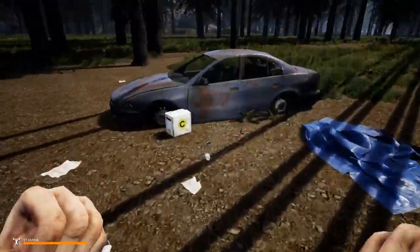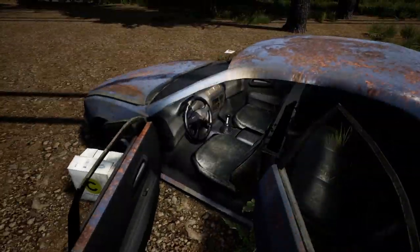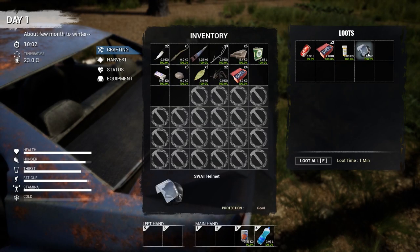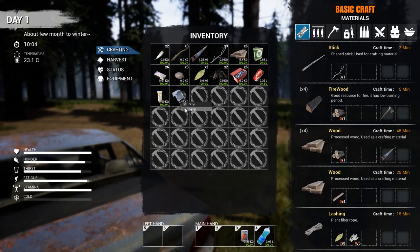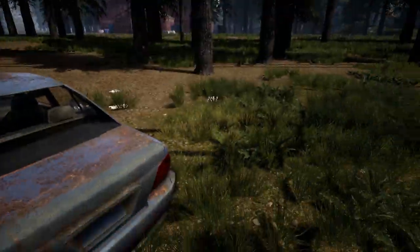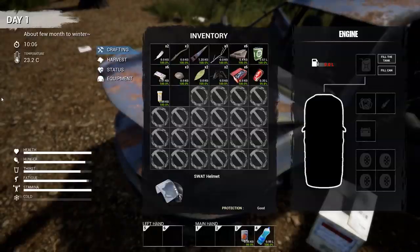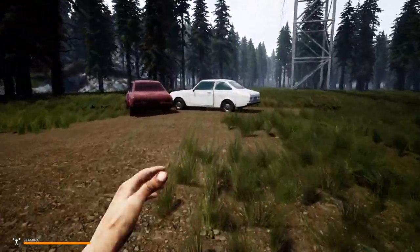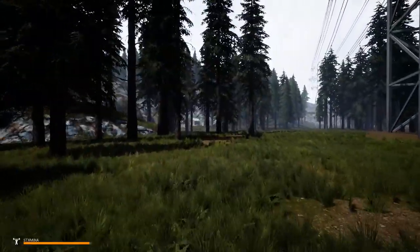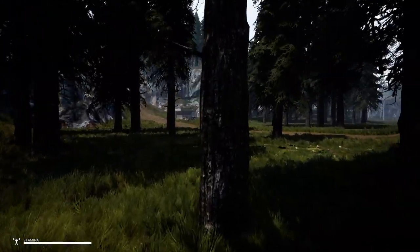These cars right here are just for decoration, but you can break them down with a sledgehammer and get materials. You can even fix up certain cars and drive them, but you need engine parts. There's a very specific type of car you can drive. Oh, we got a helmet here — a SWAT helmet! That'll protect our head for a little while. If we can fix up a car we can get around much faster. It looks like some kind of shack up ahead — I don't want to just barge in, could be hostiles.